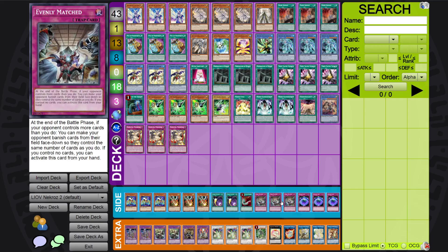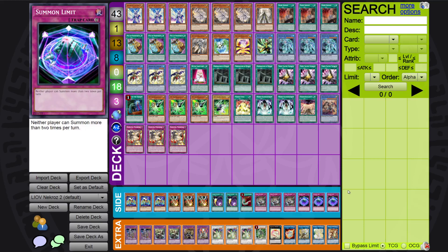Triple Evenly Matched — this is good against certain boards if your opponent over-commits, like a Sky Striker setup or a full Dino combo board. You can use one spell to bait everything and then Evenly Match them. For going first, I'm siding triple Summon Limit, specifically against dangerous combo decks, because sometimes you just want that security. Your deck plays really well under Summon Limit because you don't do gigantic combos.